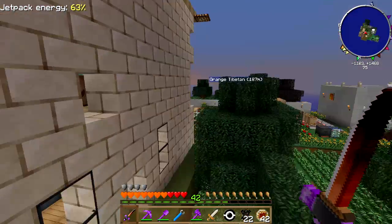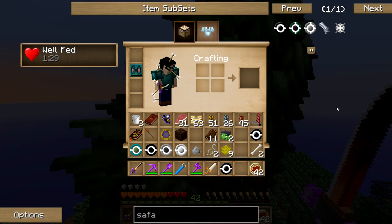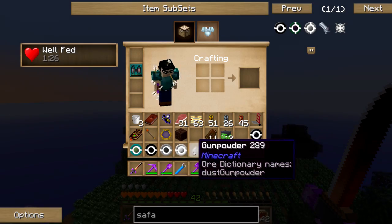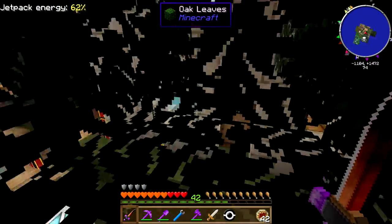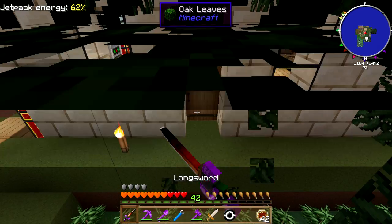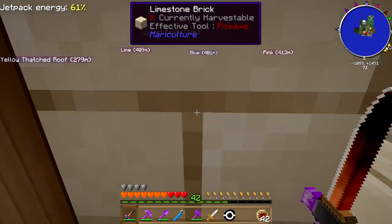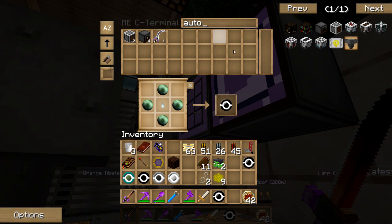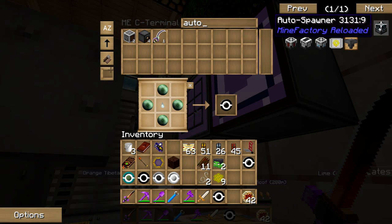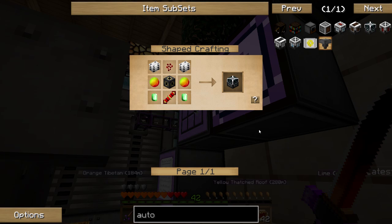I got a bunch of stuff I don't need on me again — out, out, out. I hope that's even in this mod pack, because not every mod pack has what I'm trying to do here. We got the nets, though. What is that thing called — an auto spawner? Let's look that up. Okay, this is what I want right here: an auto spawner.